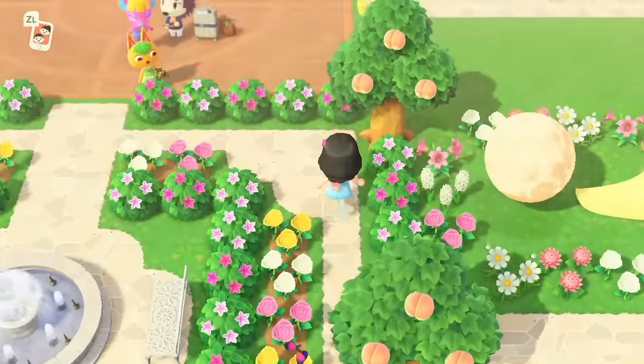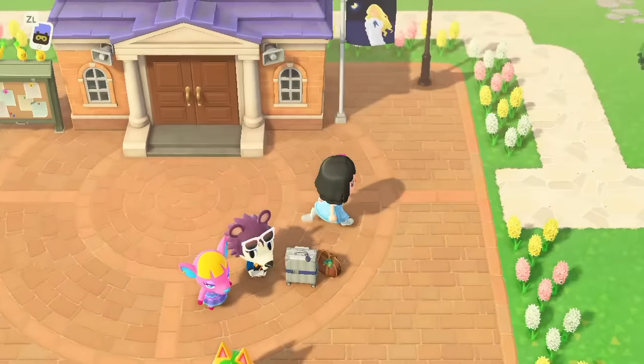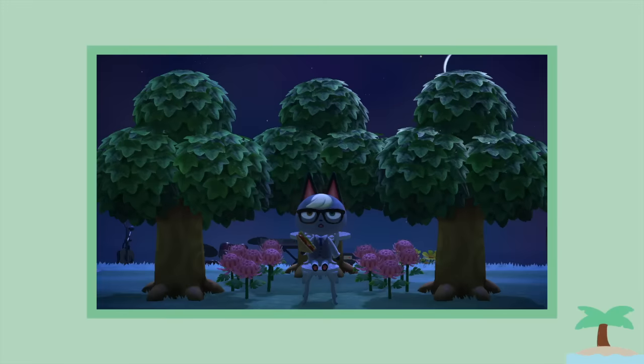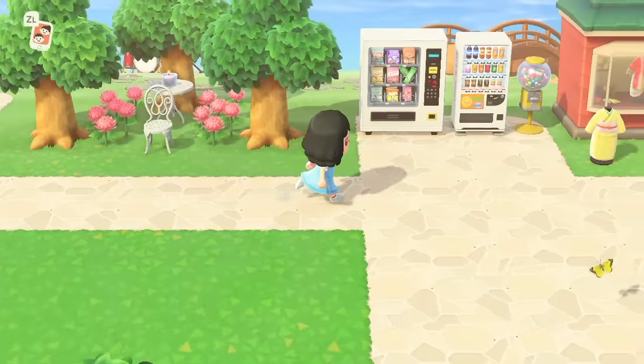We're just gonna do a little loop-de-loop back to the resident plaza and then go to the right. Here we have a little sitting area which my villagers seem to enjoy. Yes, I have Raymond and yes, he is overhyped — I'm sorry, don't come for me. And next we come to my marketplace area with my Nook's and Able Sisters shops.